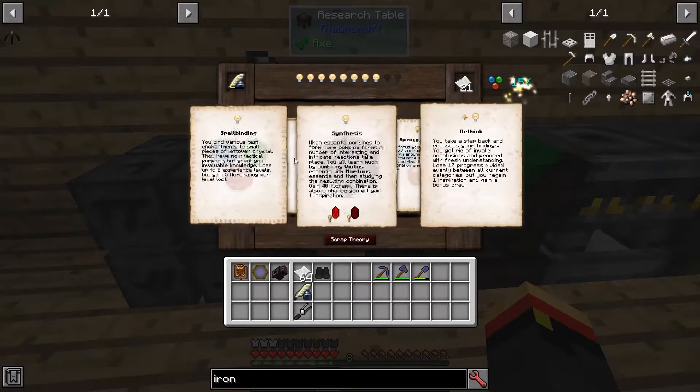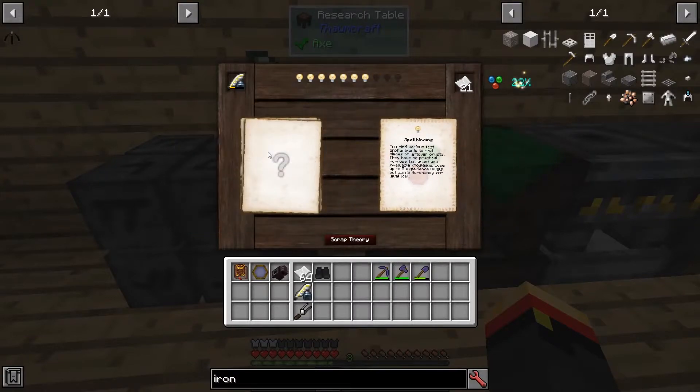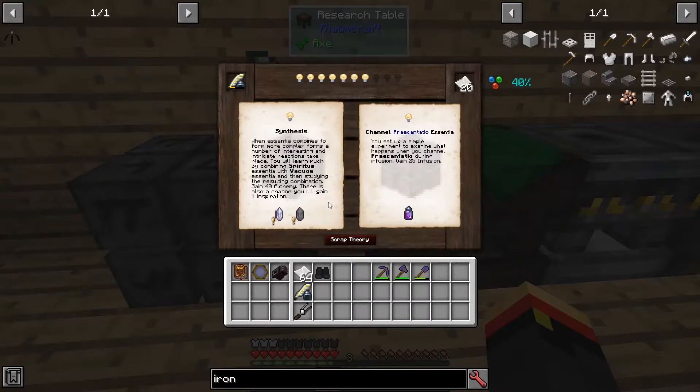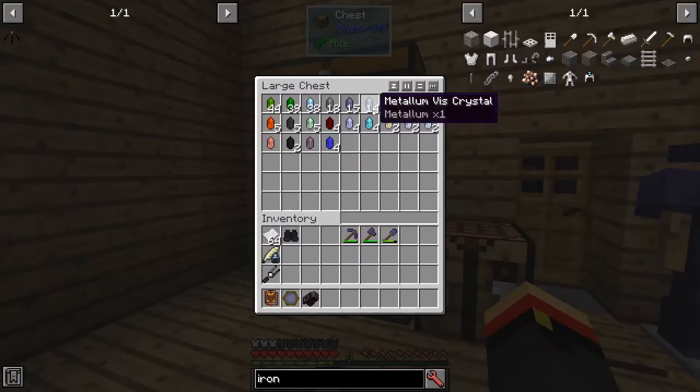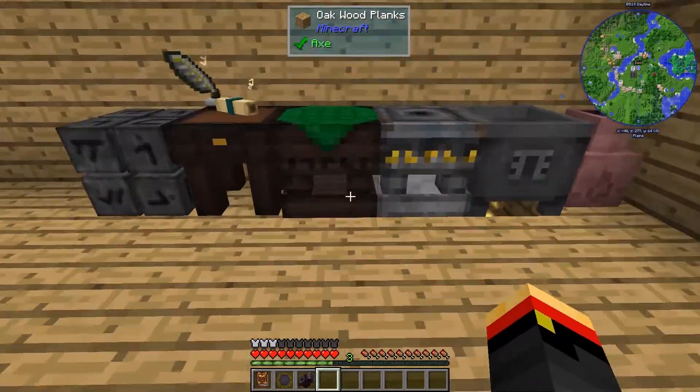15 Auromancy for the Spiritual Focus — that sounds good. Spellbinding, okay. It's just Alchemy. I can either get Praecantatio, or I can get Vacuos and Spiritus. Let's see if I've got those. Vacuos and Spiritus — I do. Okay, we'll go do that then.